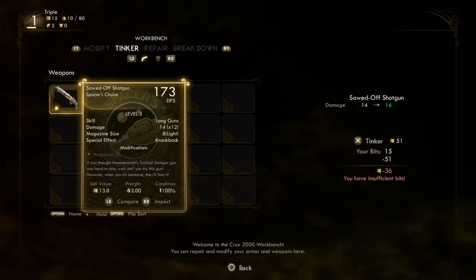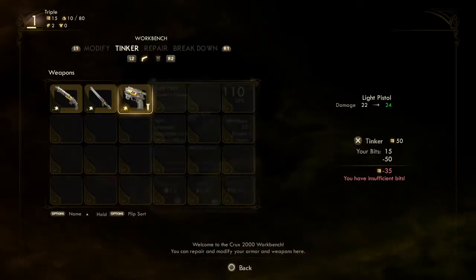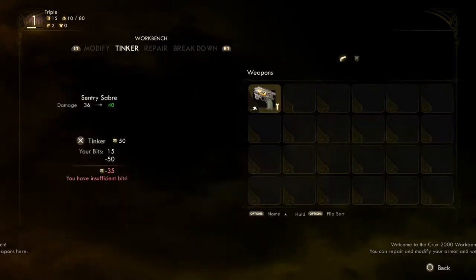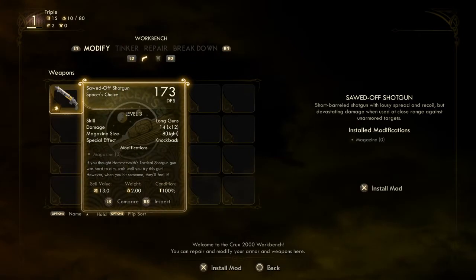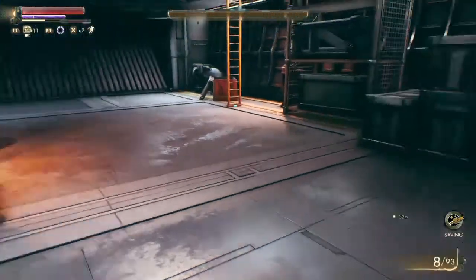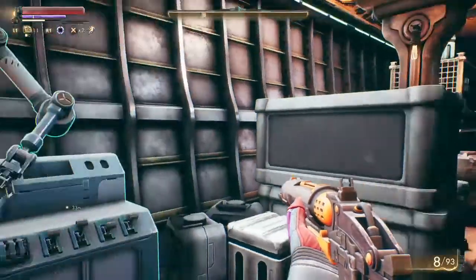I repaired the shotgun. I don't have enough to repair the pistol but it's at 90%, so it should probably be fine. Tinker — I don't have bits for that. I can't upgrade anything, and I don't have any mods either. But there we go — now I've got a shotgun.